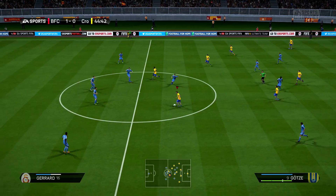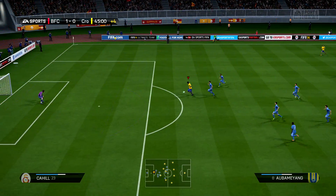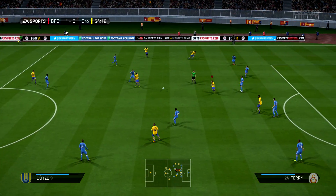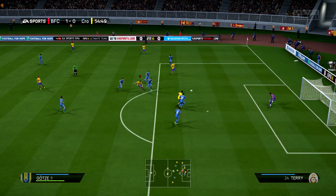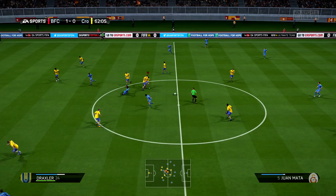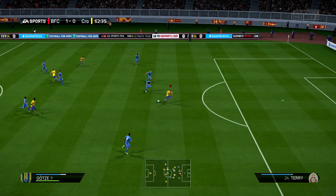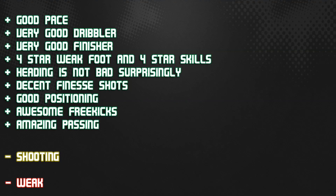Now he is very weak — this is the only real negative I had about him, other than his inconsistent shooting. His strength is very low, so every time a defender comes up to him, they'll take the ball off him. But there is a little clip at the end where he takes Sergio Ramos out and goes on to score the goal, because he has awesome agility and awesome balance.